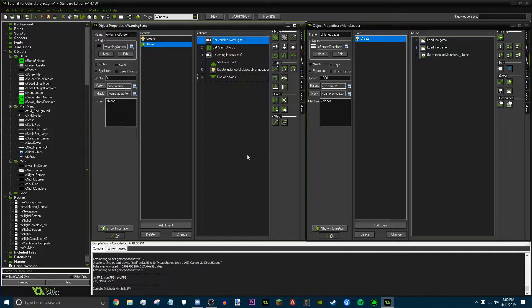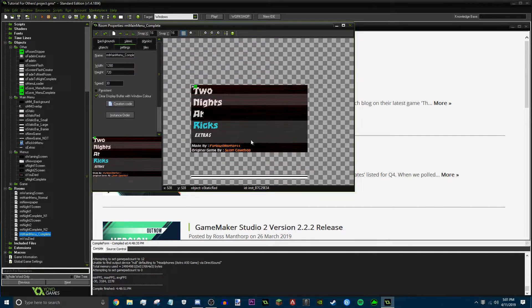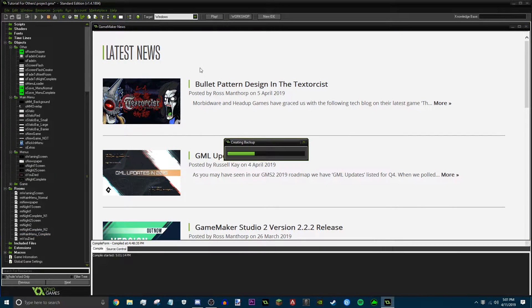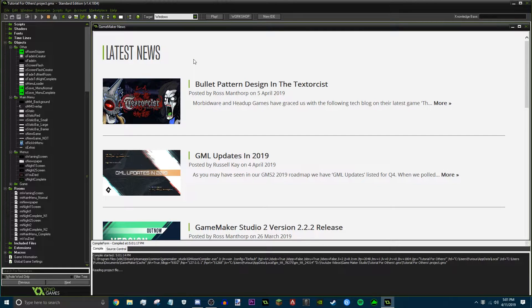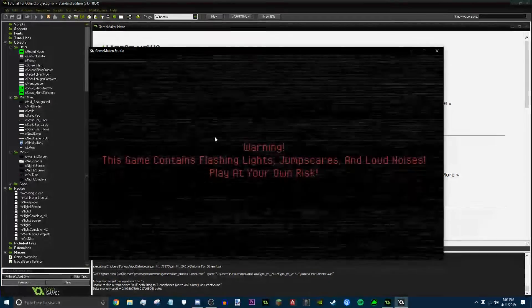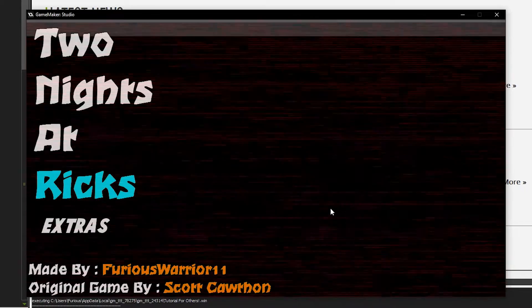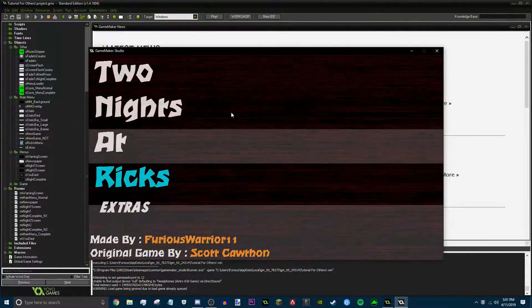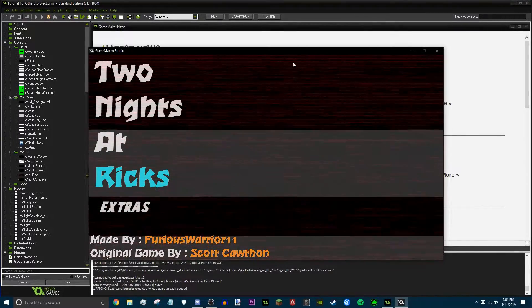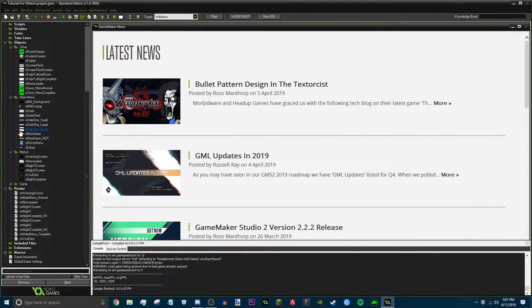I hope you guys got all that so you can apply it to your own game. Overall, this series is just to give you a basis for the kind of stuff you want to do and apply it to your own game. So let's load up the game — SSDs are amazing. Okay, here we have our warning screen. Since this is the first time booting up the game — oh, it seems I did not delete the saves. So yeah, this should not be happening to you; it should load up into the normal one. Let me go back and fix this really quick.